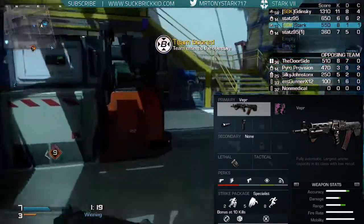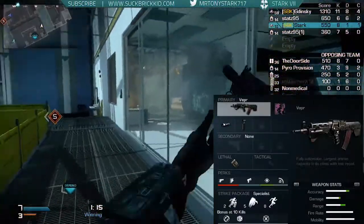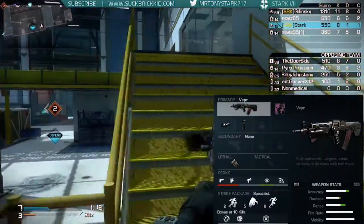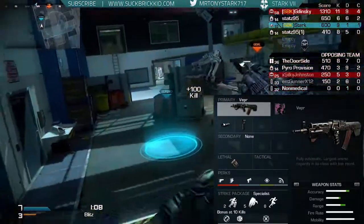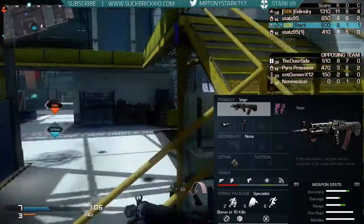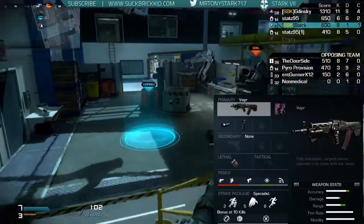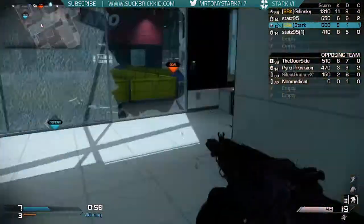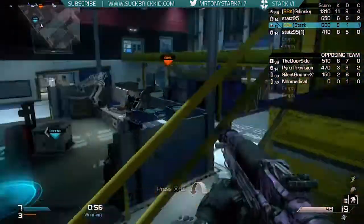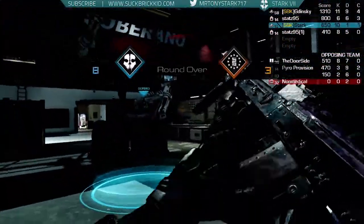Marathon will allow you to really move quickly. The bonus at 10 kills — I'm taking Steady Aim, the Gambler, and Deadeye. The Deadeye Specialist bonus is amazing. You're going to win your gunfights really, really quickly, and it's going to be a really good bonus in my opinion. A lot of people don't like Deadeye — it's not really worth it if you put it in your main perk selection. But this gun has a high fire rate anyway, and in my opinion it just mows through everyone.